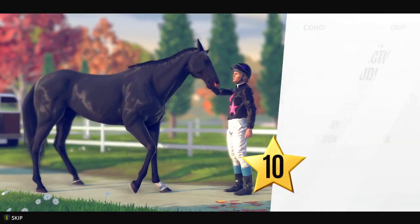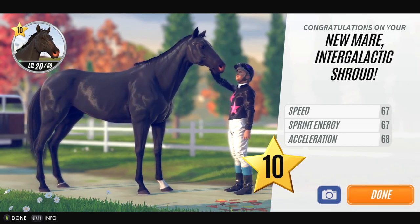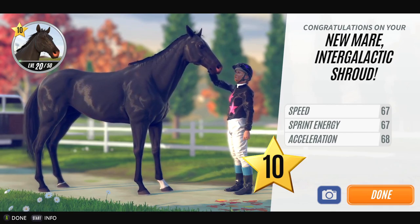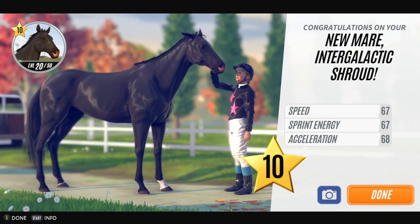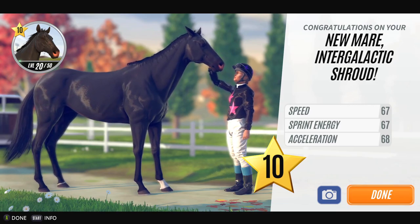Yeah she's black. Oh she's lovely black. There are two types of black - one is really really shiny and one is kind of a bit more dull, and this is that more dull colour. She's lovely. She's just got a little white markings on like two feet but apart from that she's just black. How sweet.